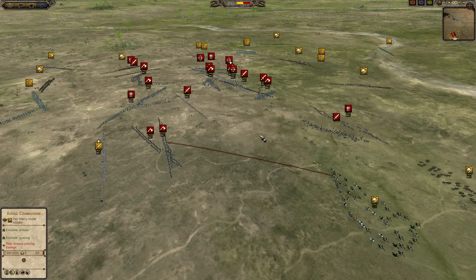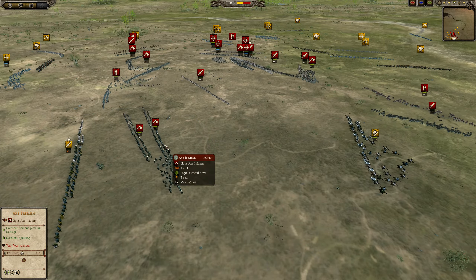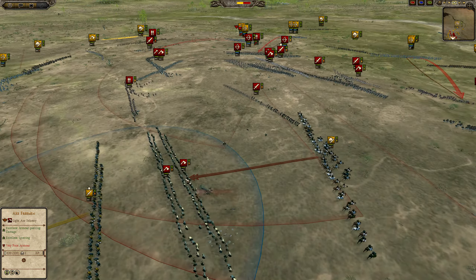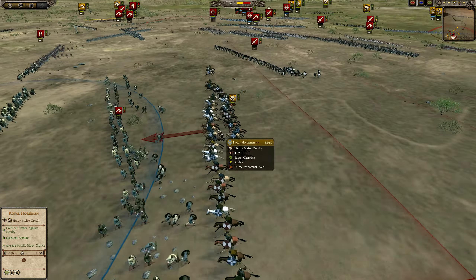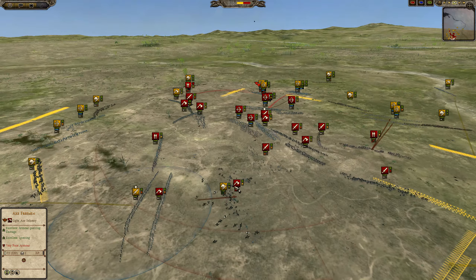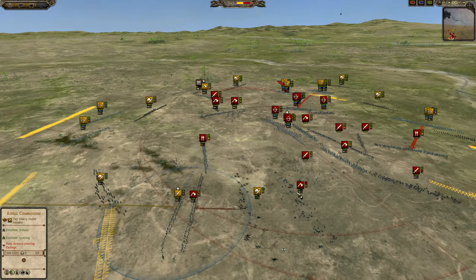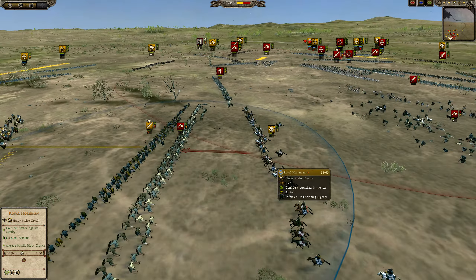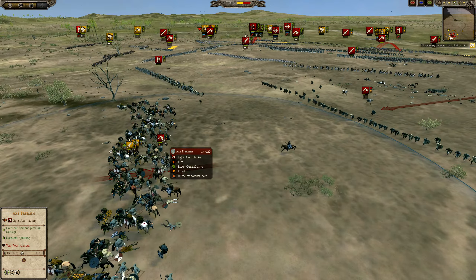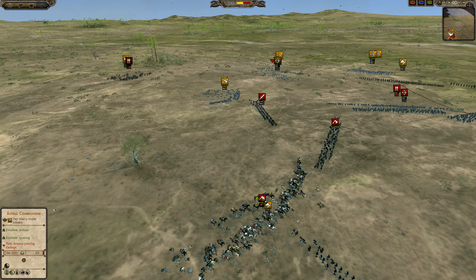However, I am moving in this Royal Horseman unit to charge the rear of these Axes. Because if I charge the rear of these Axes, what's gonna happen is they will just nearly instantly die, and then my General will be free. So this is a good opportunity to get rid of these Axes. I do get slightly stopped though, but here comes the charge straight into the Axe Freeman.